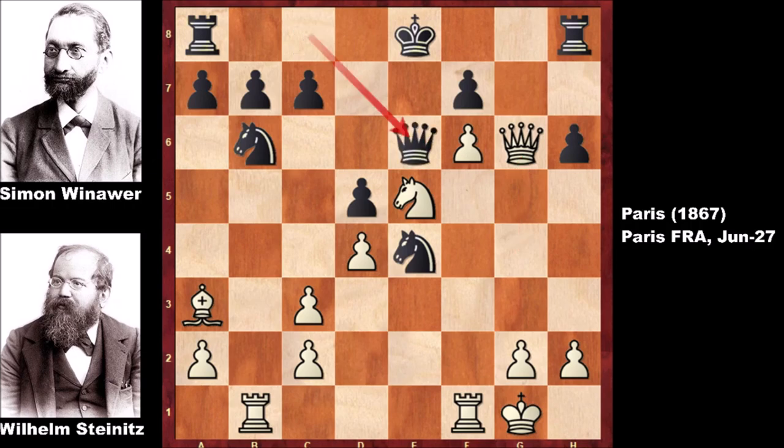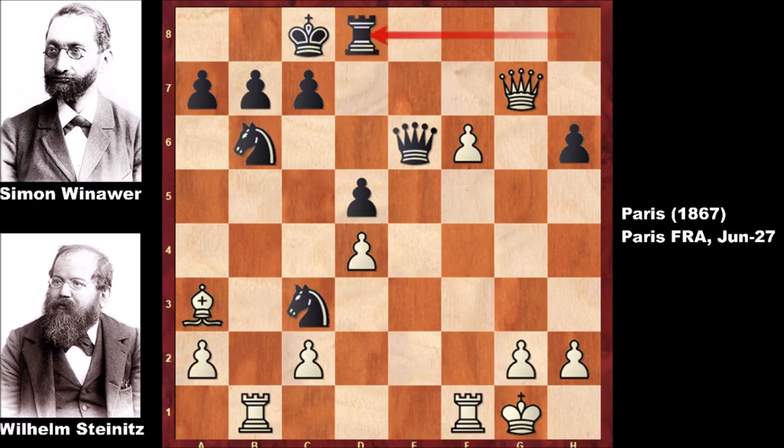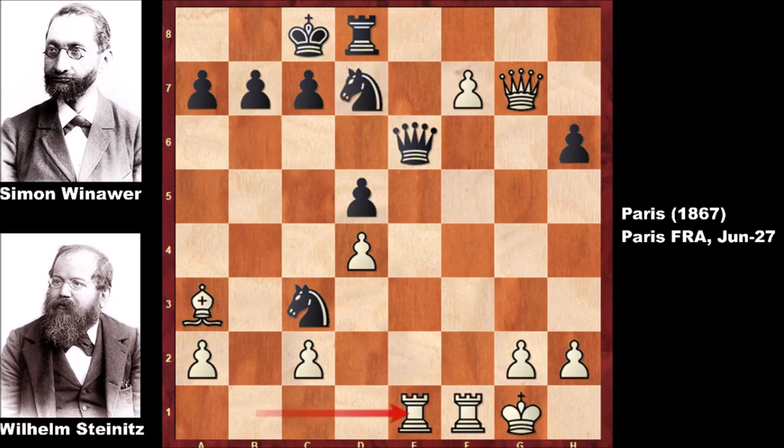In this position, Wilhelm Steinitz sacrificed the queen, but Winawer plays Queen to e6, not accepting the sacrifice to avoid getting checkmated. But Queen to g7, then castling, Knight takes on f7 forking the rooks, Knight takes on c3 capturing the rook and attacking the queen. Rook takes on d8, f7 — pushing the pawn. There is no time. Knight to d7 defending, attacking the queen and also saving the rook.